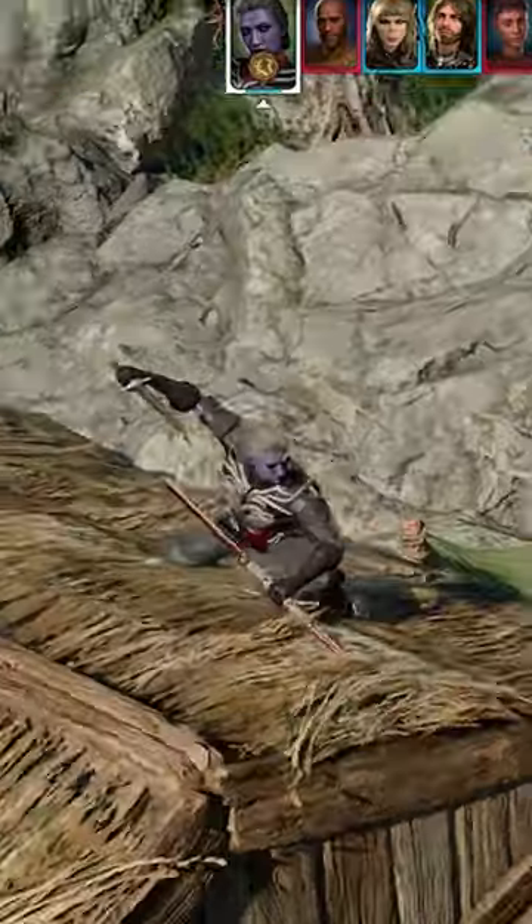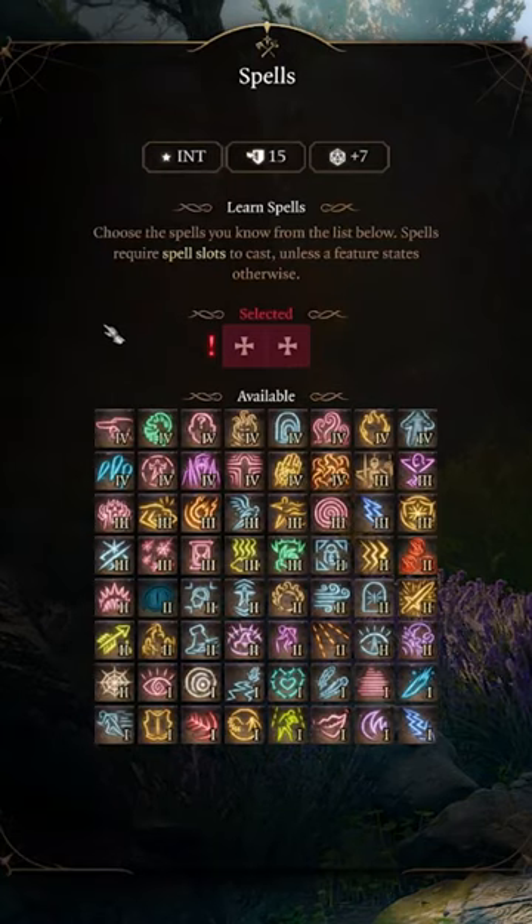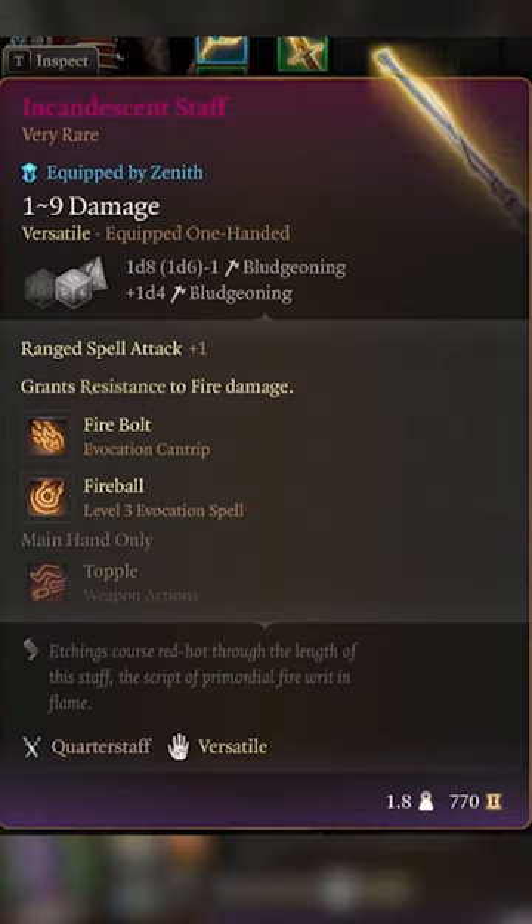Choose the Dual Wielder feat at level 9 so you can equip your favorite stat stick and finally unlock 4th level spell slots. Grab these items to increase your Sneak Attack damage and really round out your build.